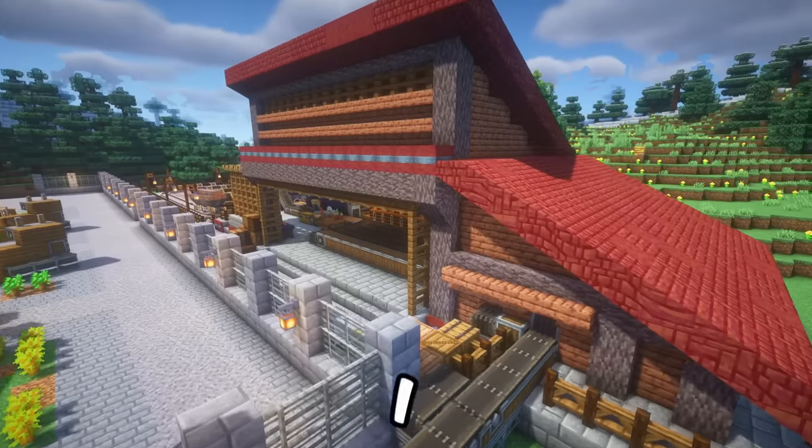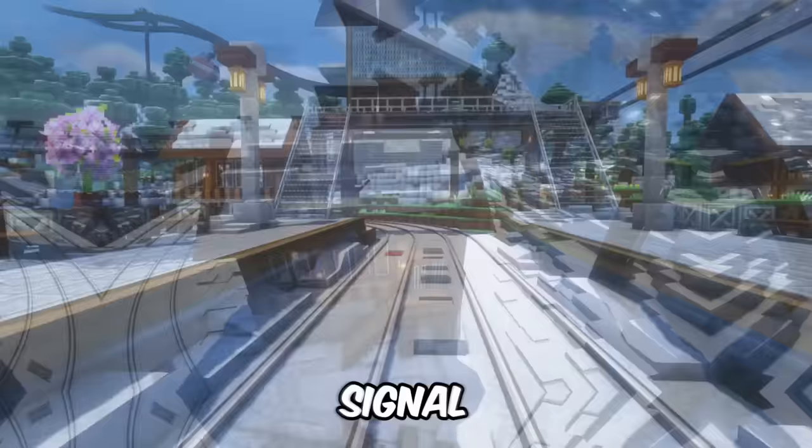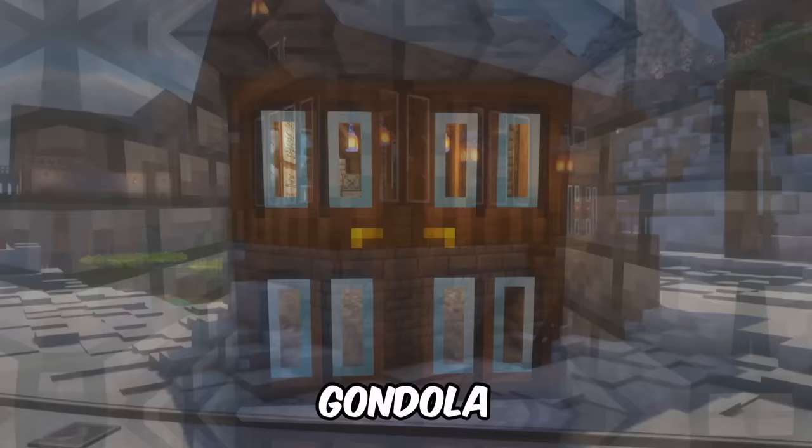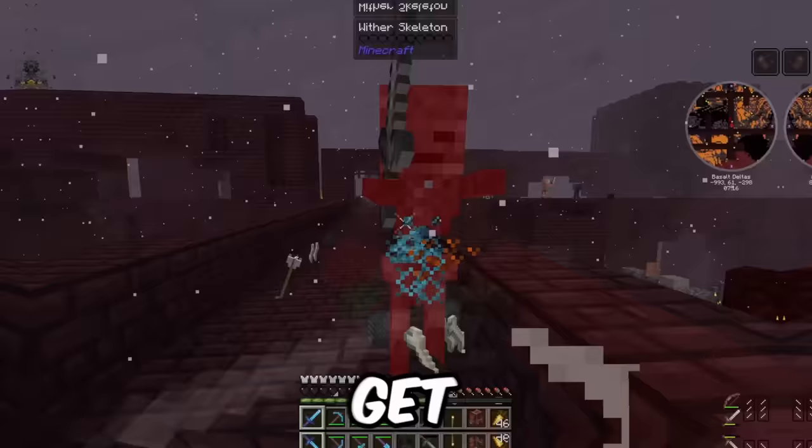In this video I build a beautiful logging camp, decorate an enchantment room, build a train station, build a signal box, decorate the gondola station interior, and fight four withers — which means I have to fight enough wither skeletons to get 12 wither skeleton skulls. Let's create!